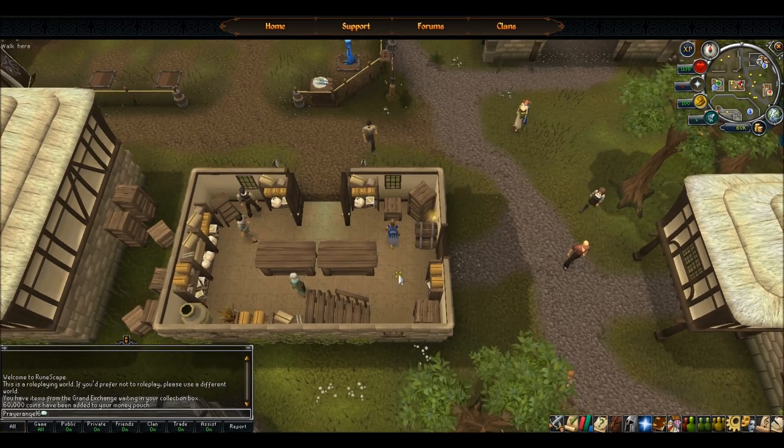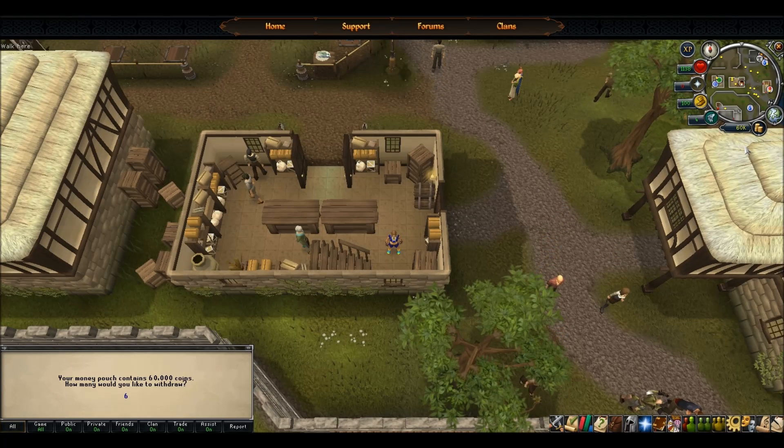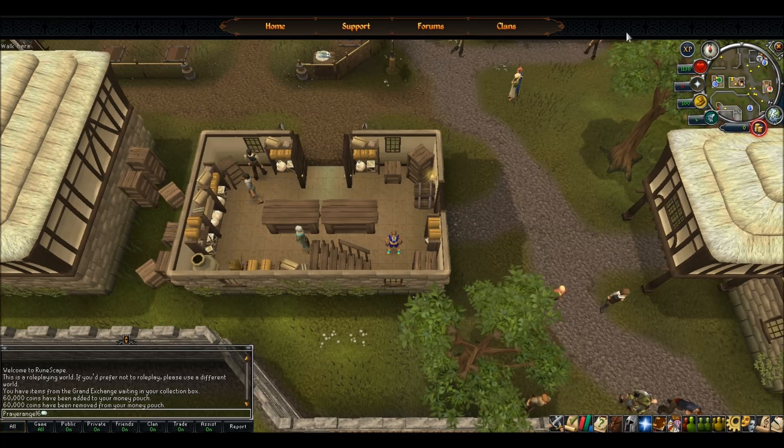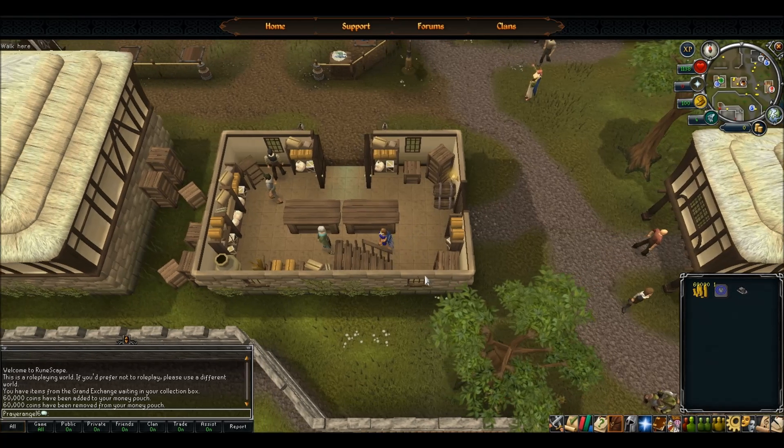Hey, what's going on guys? Today I'm going to show you how to drop trade in RuneScape. First of all, withdraw the money you have in your pouch and pull it into your inventory. Then you want to click 'use coins' and then click the table — it should put the money on the table.